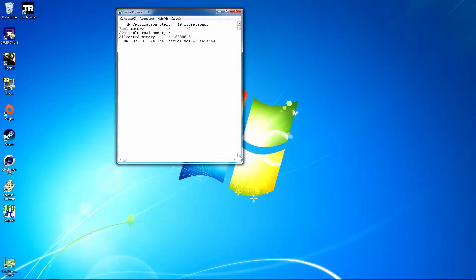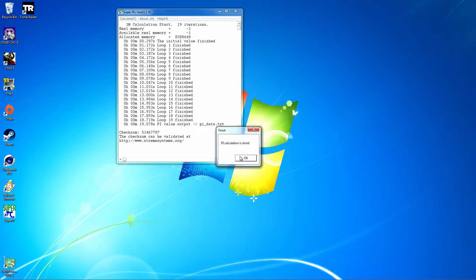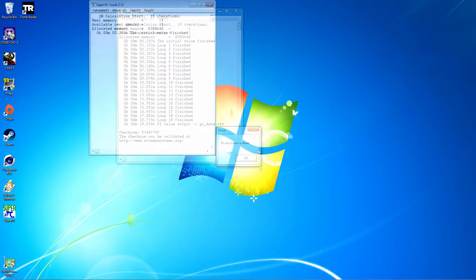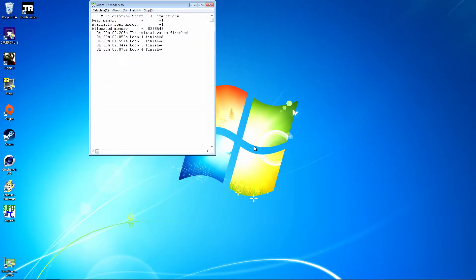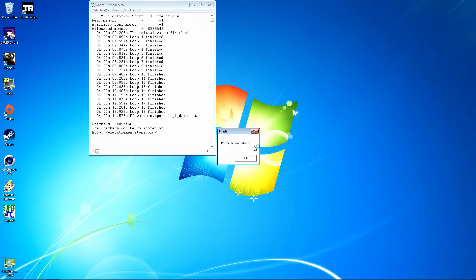Next up is SuperPi 1 million, a benchmark which calculates pi to 1,000,000 decimal places. It only uses one CPU core, so it's a good way of testing single-threaded performance. Across 10 runs at stock speed, the fastest time the Core 2 Duo managed was 19.578 seconds. For its overclocked runs, I had to downclock to 3.56GHz with a RAM frequency of 1068MHz, as the RAM wasn't stable at 3.6GHz. Across 10 runs it managed a fastest time of 14.578 seconds — a whole 5 second reduction over stock.